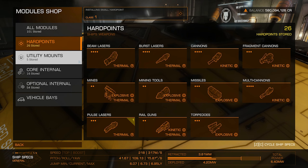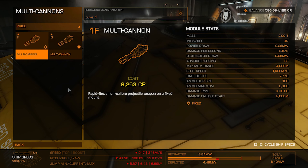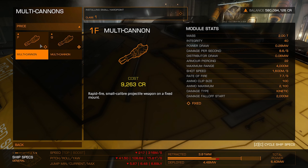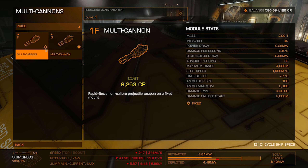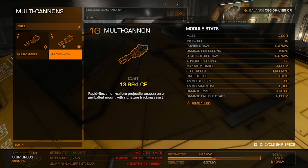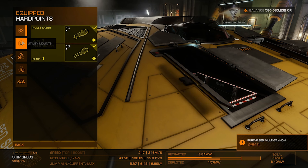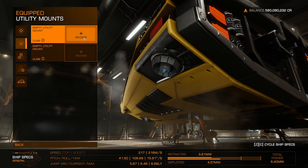I'm going to look for a multicannon. We can only mount class one on this ship. The fixed does 8.6 damage per second, the gimbal does 6.8 — it's a trade-off getting more shots on target if you're not that great a shot. I'll go with the gimbaled, buy it and equip it. For utility mounts, we only have two here so we have to choose carefully.